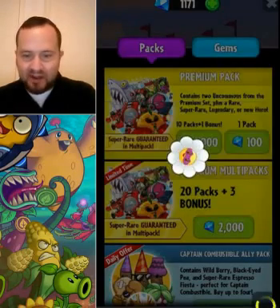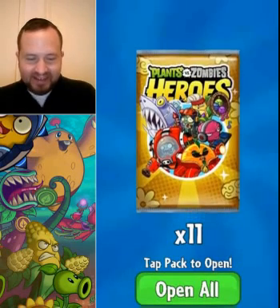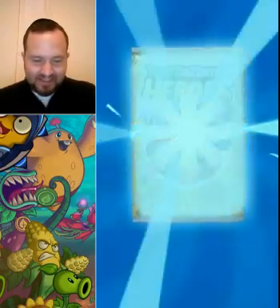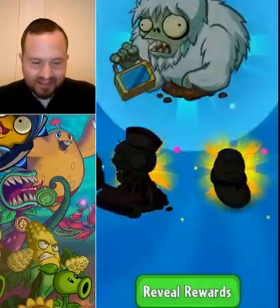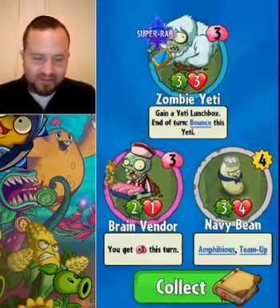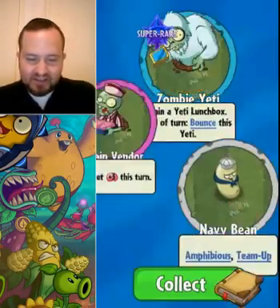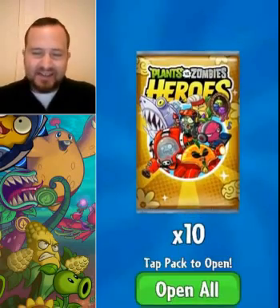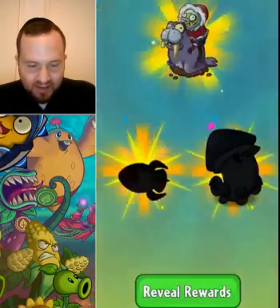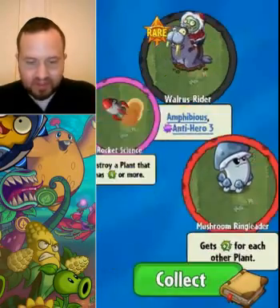Let's get some legendaries — that would be awesome. What's in the first pack? We got a super rare card — I do not know how it works; it doesn't seem like a good card. Nice to see a brain vendor though. It's a 3/3 that balances itself at the end of the turn and gives you a little lunchbox — just does a bunch of random stuff which I don't really know how to use. We already have like five of those, so not so great.